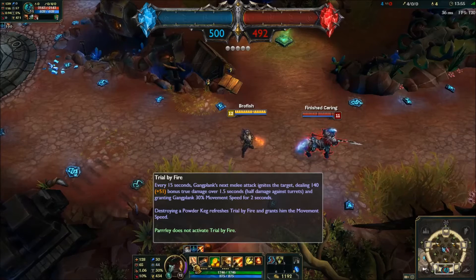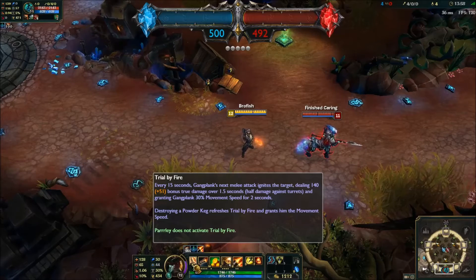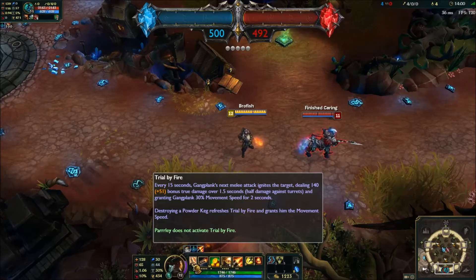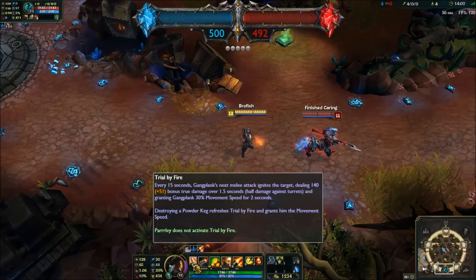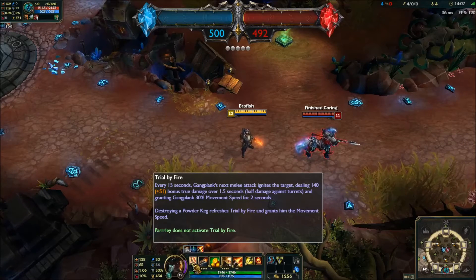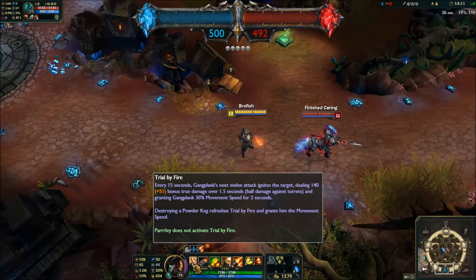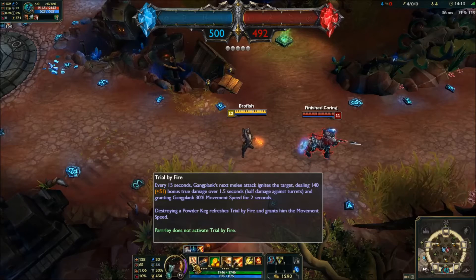The problem with that is it has a 15 second cooldown, but when it gets refreshed by barrels, you can actually do a couple of different things to make it apply several different times. You can get it to apply three times in one instance, which gives them a lot of burst damage. You can't do this until you have some attack speed.